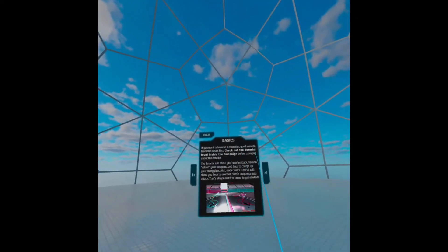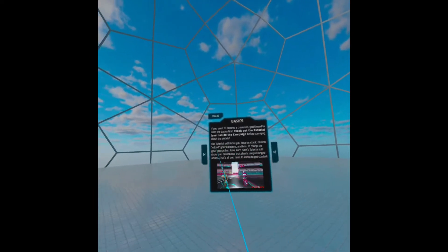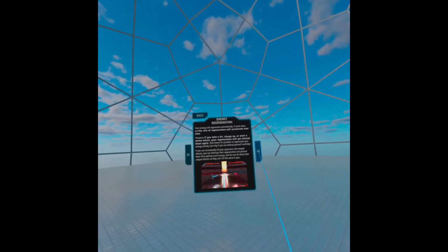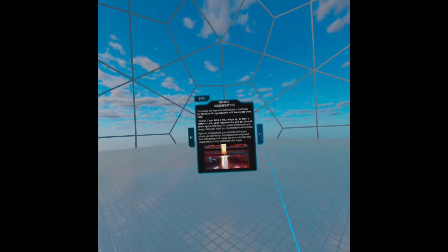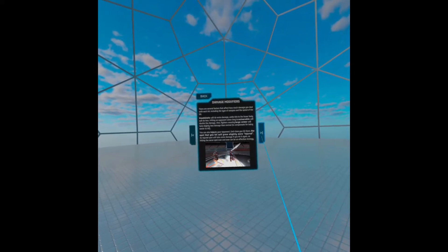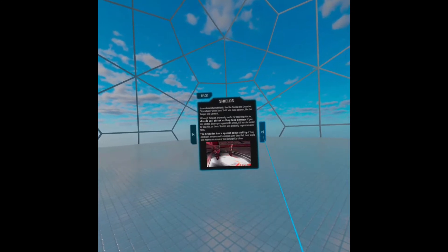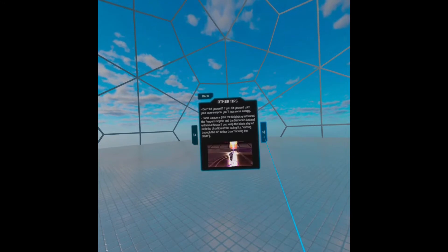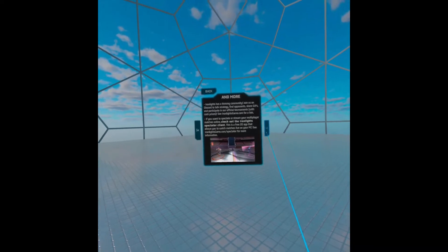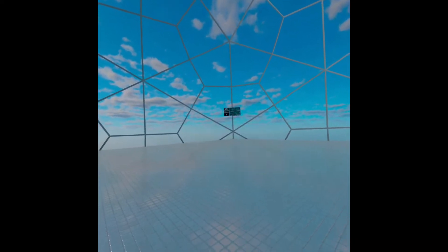Let's check this out. It seems like we have an area where new players can find out the basics of how to iron light. If we go to the next page, we got energy regeneration — it gives us some details on how that works. Next page we got charging up, and it gives you the damage modifiers and shields. It tells you the basic tips of gameplay and the basic things to look out for, which is great for new players that want to jump in and see immediately what it's going to be like in multiplayer.